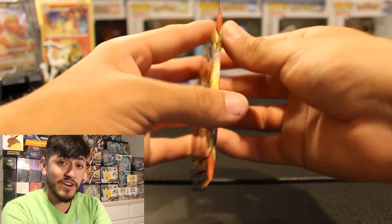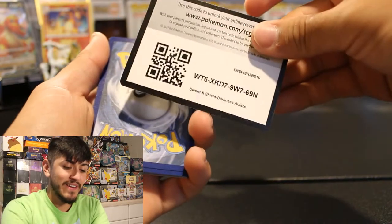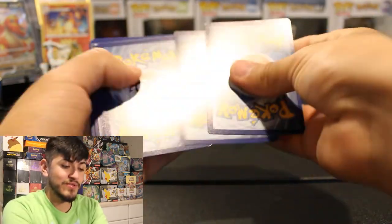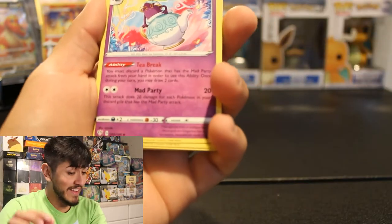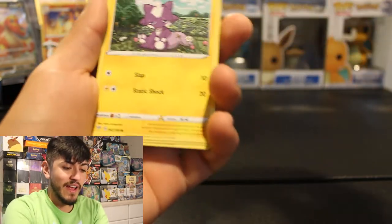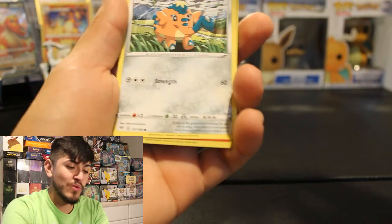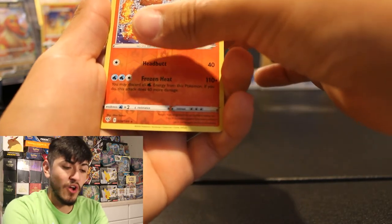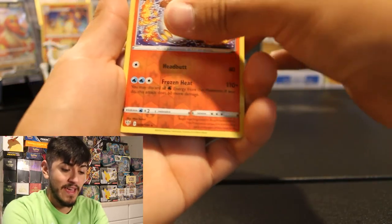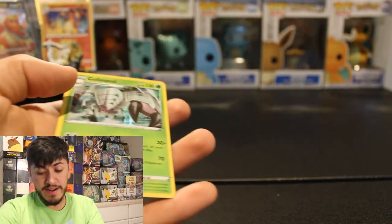We're going to go ahead and open up our Darkness Ablaze. Green and white code card. One, two, three, four to the front. We got Fire, Charizard, Solrock, Kabu, Toxel, Skiddy, Rowlet, Wishiwashi, Cuffant, Darmanitan, and an Araquanid Hollow.